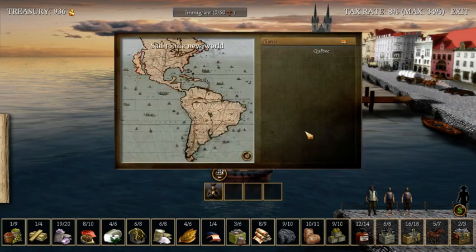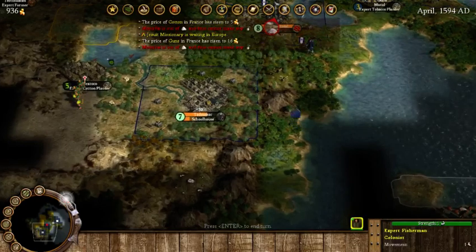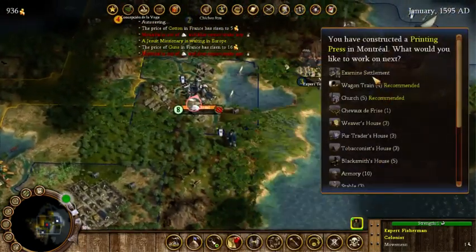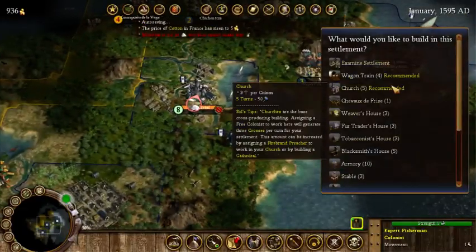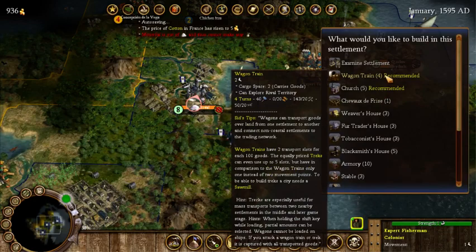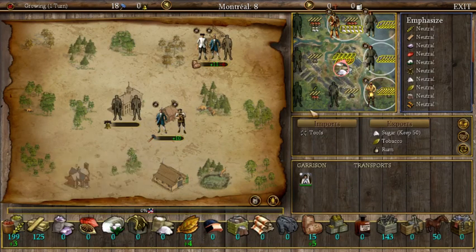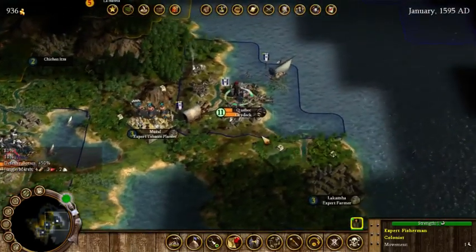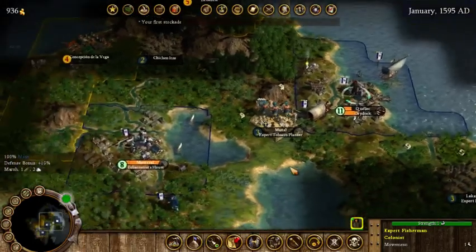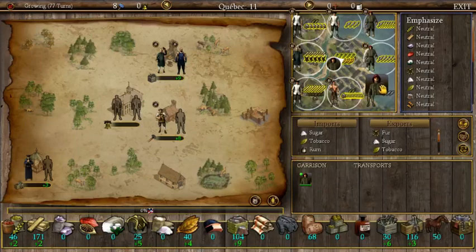Let's take this missionary because we have quite a few native settlements around — if we can get some more native production I'd be happy with that. First stockade complete! We now have a printing press. We do have tobacco production here, which means we can make cigars — we need a tobacconist's house. We have a fisherman here who would be useless in other locations, so he goes right here.